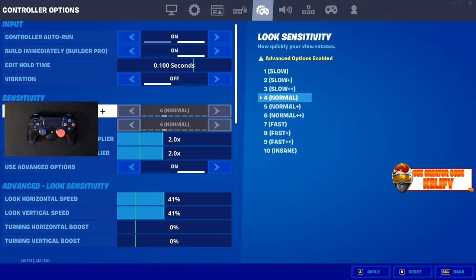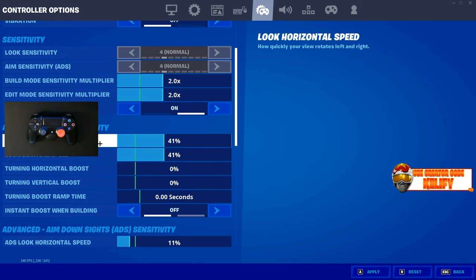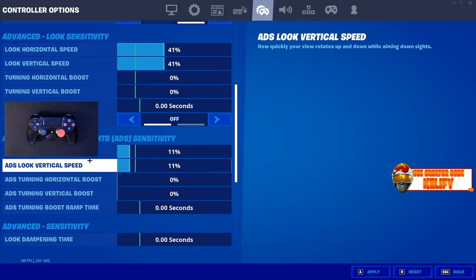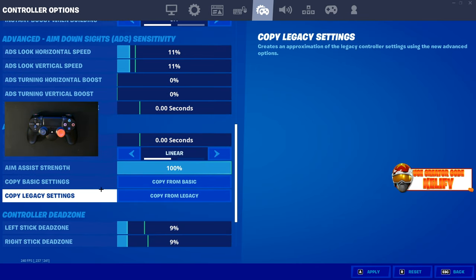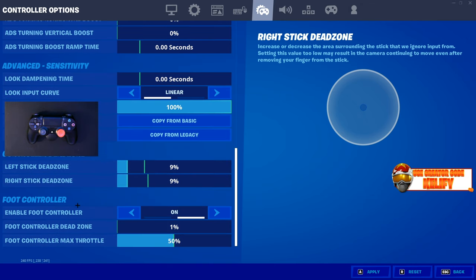In the last video my sensitivity was way higher — I was playing on 2.6 for look and edit mode. Since then I've come down to 2.0 on both X and Y. I was on 46 in the last video and now I'm down to 41. Lowering my sens felt better with everything changing in the meta. I still play with no boost — everything is still on zero. Instant boost for building is off. ADS sensitivity I think is lowered especially with the new season, down to 11 with no boost, everything down to zero. Linear aim assist is on 100. My dead zone changed — I was on 10.5 and now I'm down to 9.9, which makes things feel a bit stiffer.